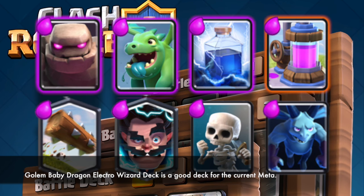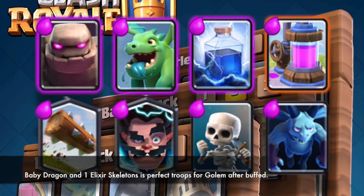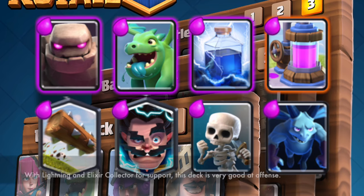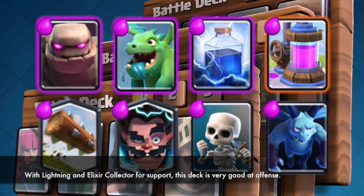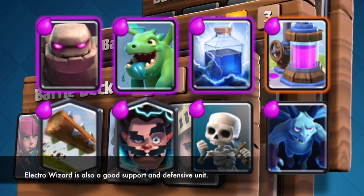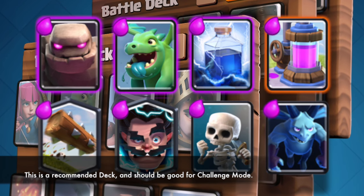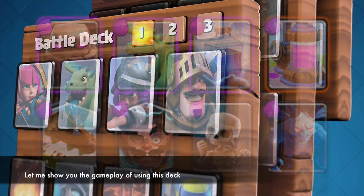The Golem Baby Dragon Electro Wizard deck is a good deck for the current meta. Baby Dragon and 1 Elixir Skeletons are perfect troops for Golem after the buff. With Lightning and Elixir Collector for support, this deck is very good at defense. Electro Wizard is also a good support and defensive unit. This is a recommended deck and should be good for challenge mode. Let me show you the gameplay of using this deck.